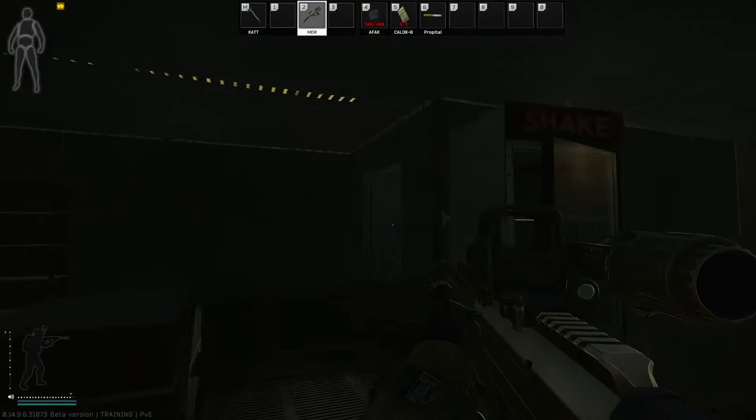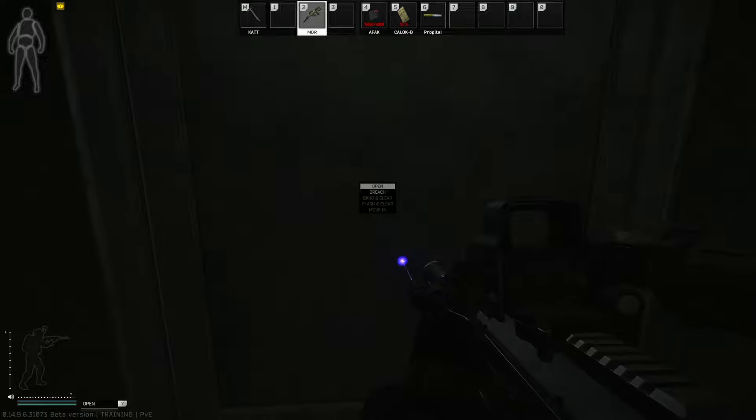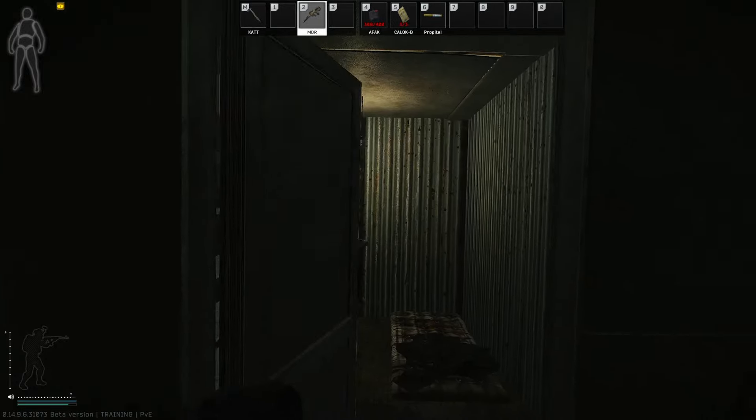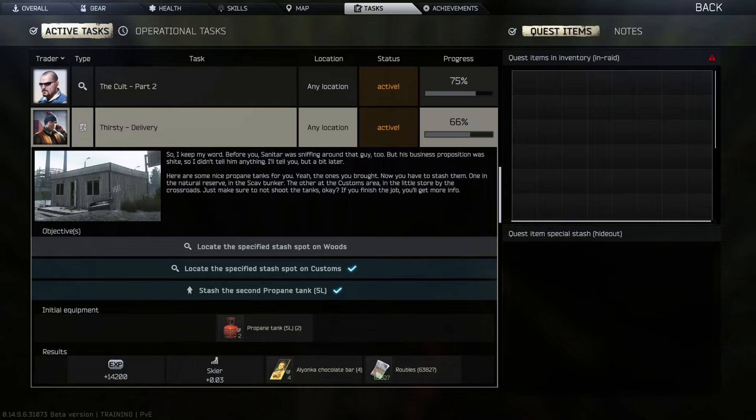Go inside. You want to be going straight to this room at the back. Now, this won't be able to open when you come to it, so you need to breach it. And once you're inside, you're simply placing the item down here. Once that item has been planted, you do not need to survive the raid — but what you do need to do is subscribe for future content.